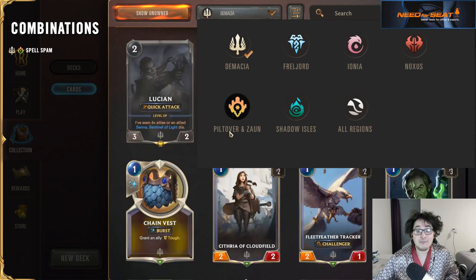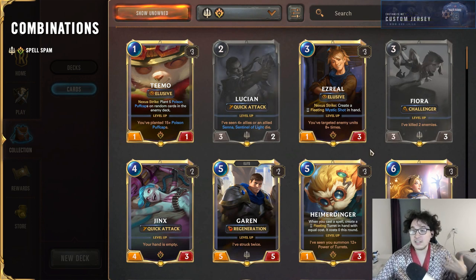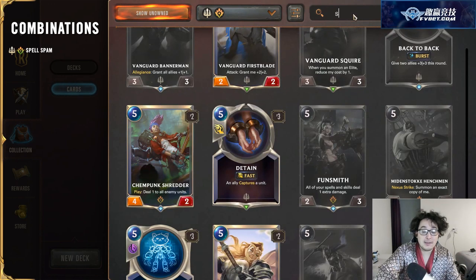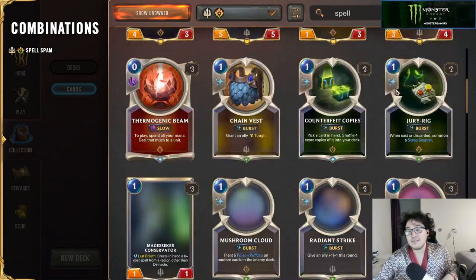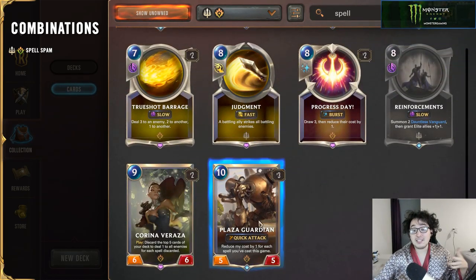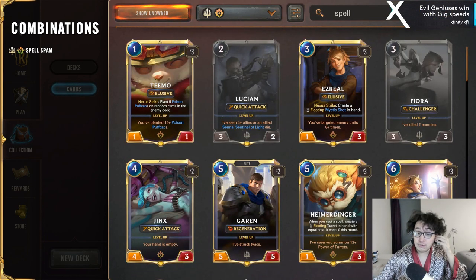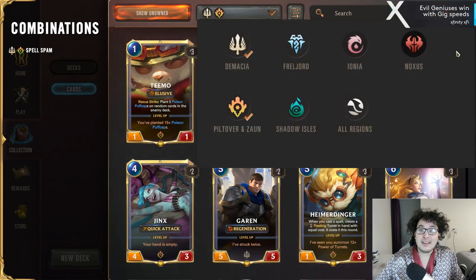Demacia and Piltover & Zaun — I'll be calling P&Z for short. This is an interesting color combination built around spamming spells; it's very control-oriented. Ezreal, Heimerdinger, and Lux are your three champion options, and you have a lot of units that scale with the amount of spells you play. It's good for long-term gameplay — staying alive, spamming spells, and using late-game finishers to close things out. These decks tend to lead to very convoluted and unique scenarios with a lot of skill involved.